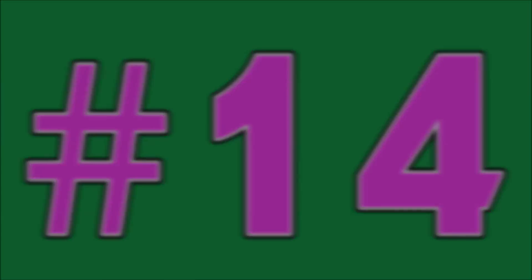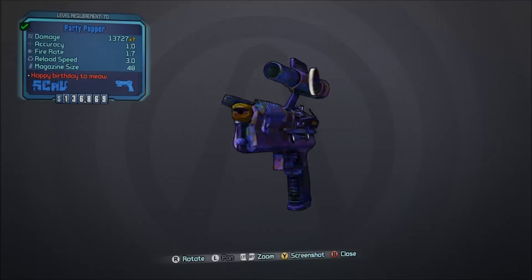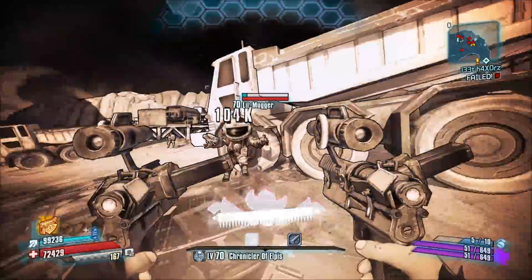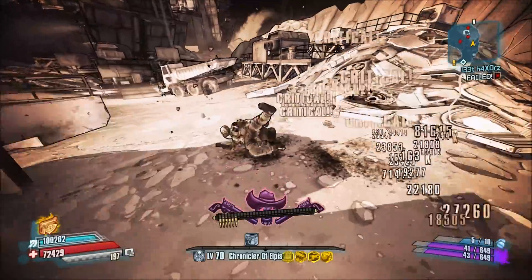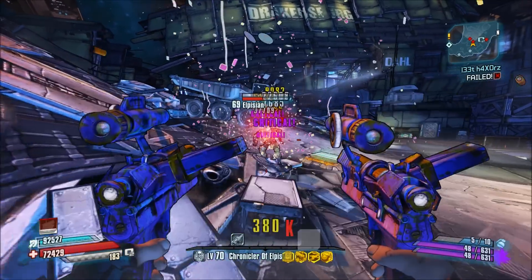Number 14, the Party Popper. While this pistol has possibly the worst range of any gun in the pre-sequel, it's actually pretty powerful and might just be one of the most powerful pop guns in any video game. You will need to beat the Claptastic Voyage DLC; however, I would say that it is well worth picking up a Party Popper.